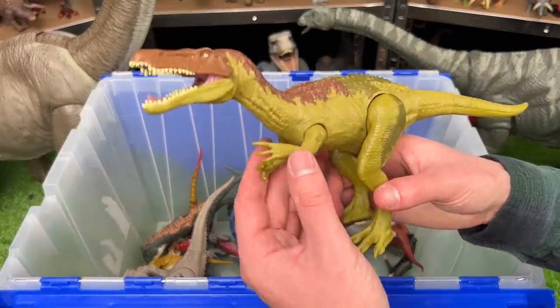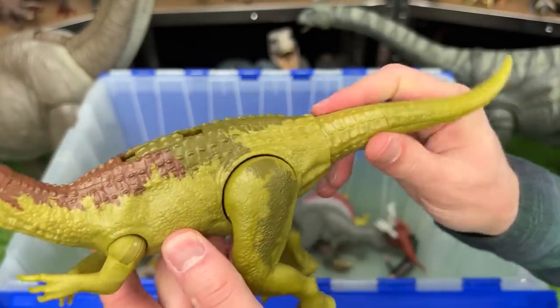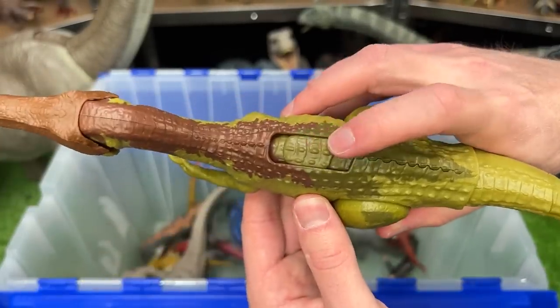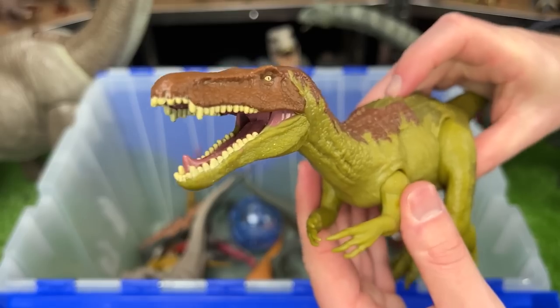Here is another Baryonyx figure. This one is a bit more recent. It also has poseable arms and legs and the tail as well, and there is the slide lever action right at the top of its back for a bunch of sound effects and chomping motions.